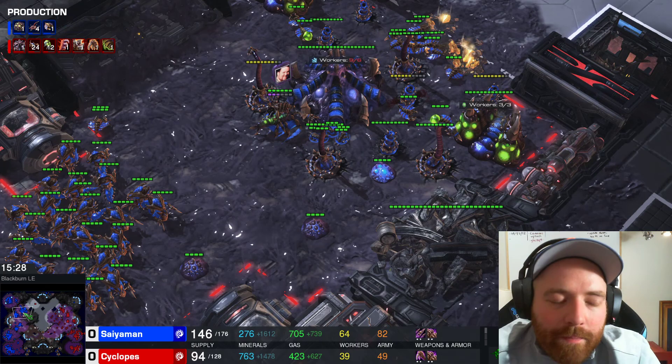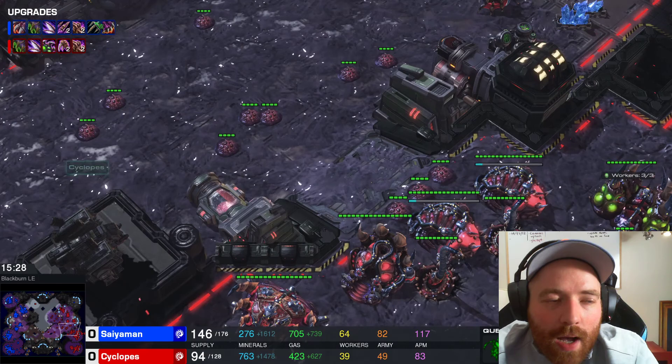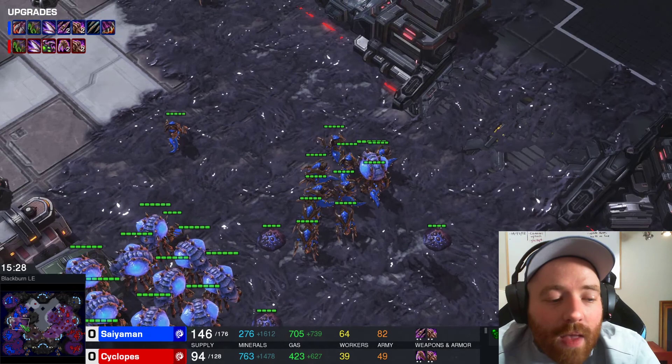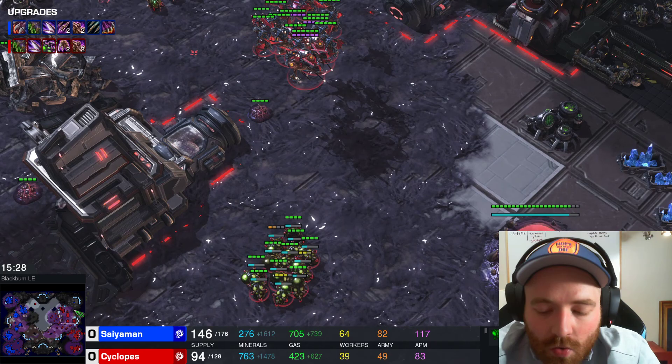At 15 minutes 30 seconds — where are we at? We have a Hive, and so does our opponent. He's got 2-2 melee and carapace. We have 2-2 ranged and carapace. We've got lurker tech, hydralisks, more drones, more everything. All we need to do at this point is make a few more lurkers to deal with the Ling Bane, move across the map, and continue pressure.